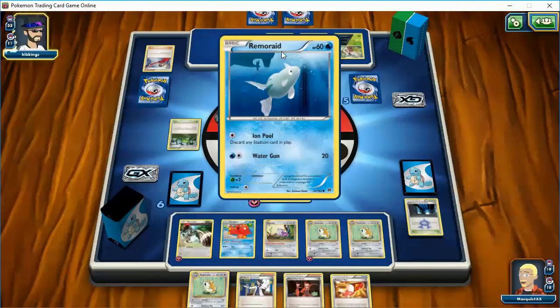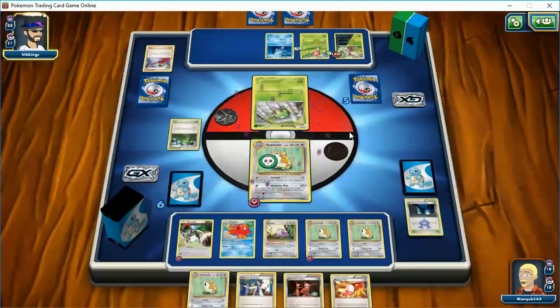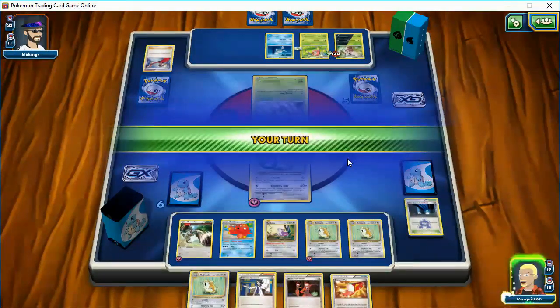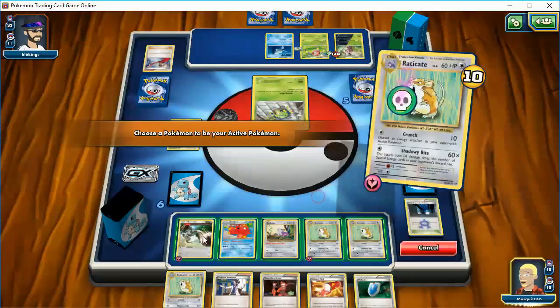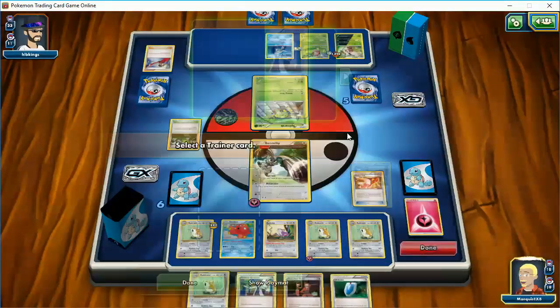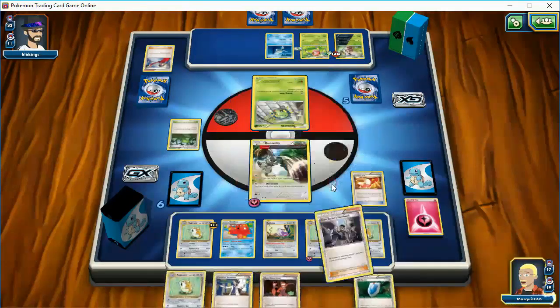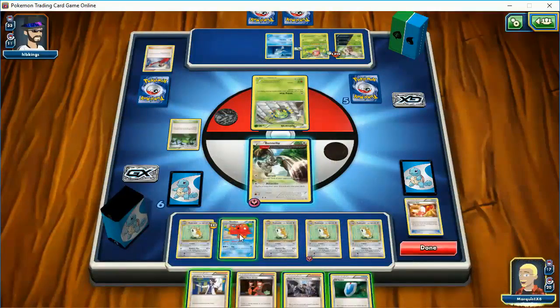Alright, here comes Poison. There's another target for my Lysander. I'm in a tough position here. He only has two cards. I'm fine with retreating and starting using my Bunnelby again. The first thing I do is put a Bunnelby back in my deck. I'd like to get a Stadium, so let's retreat first. Bunnelby up top. I do not want to give my opponent any cards. No Stadium, so I'll go with Team Rocket's Handiwork.